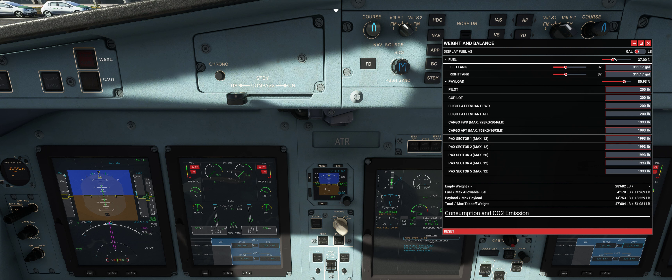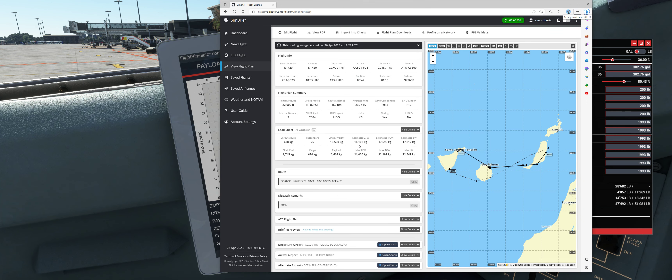We're looking for 1745, so if you scroll here you'll see the value changes in the tanks. About 870 in each — let's go 900 each, that's 1800 kilograms. There we go, that's the fuel done and loaded.